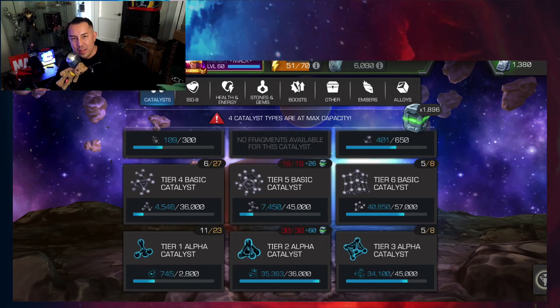What's up guys? Max here with a quick little update. So today I was looking into my store. This is a screenshot, by the way, of the tier six basic catalyst and some tier three alphas.